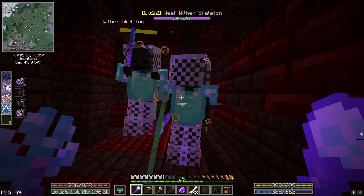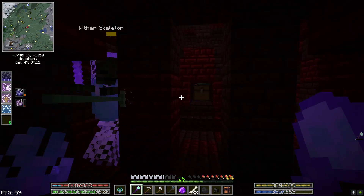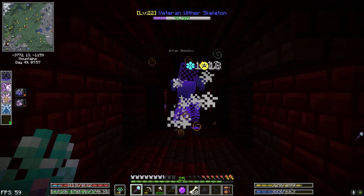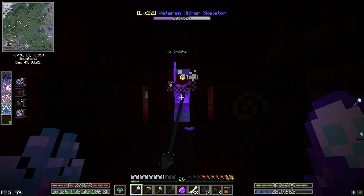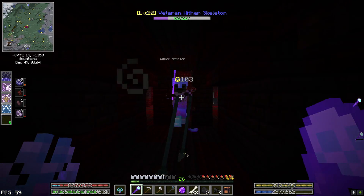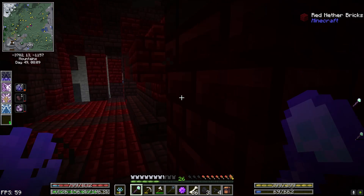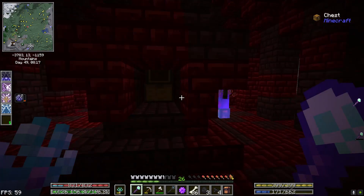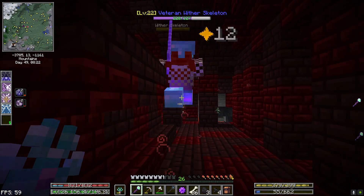Looks like we do have a couple of additional side rooms there. I see a green sword — I'm not expecting anything better than what we've already found, because we do have a blue sword that's diamond level. And we have a blue hammer that's actually pretty good.